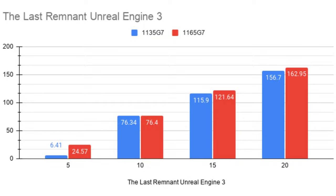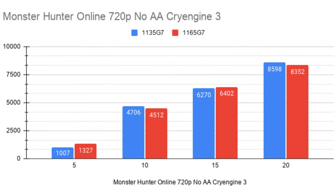Having said that, the 1165G7 still wins at the same wattage. I was targeting different game engines specifically because those are the foundation of how these chips react. This is Monster Hunter Online at 720p, no anti-aliasing, running CryEngine 3. This was the interesting one — no matter where I set it, 10W, 15W, or 20W, the 1135G7 was in the correct gear for this game at those wattages. The takeaway isn't that the 1135G7 is better here — it's that I found the sweet spot for the 1135G7 and the worst spot just before the 1165G7 kicks into another gear.